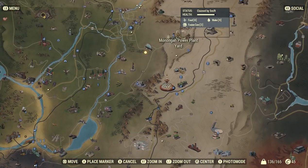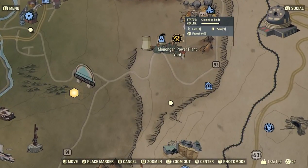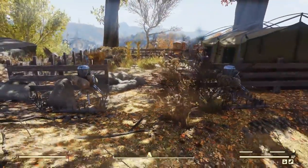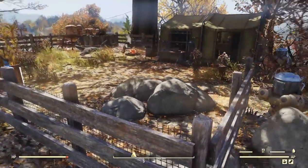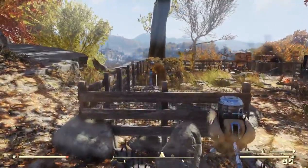There's one down here - like Monongah Power Plant with that little symbol there. That is a public workbench. So always, always claim a public workbench. The first one you ever claim, you will unlock all of the defensive items I showed you - all of those perimeter walls, all of the guard posts, everything like that. So you'll get that as a reward.